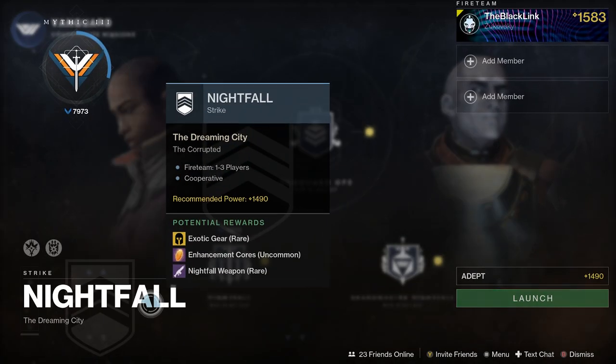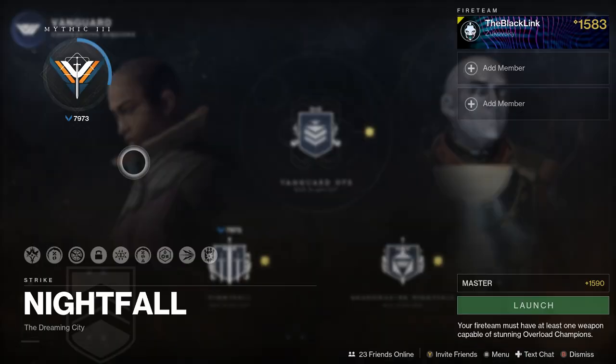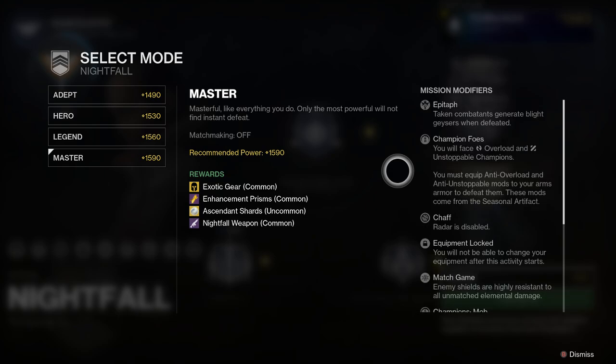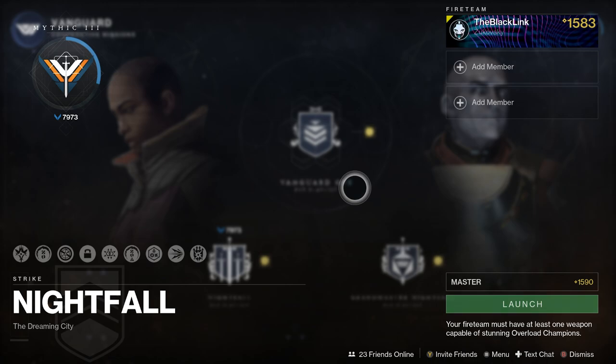For the Nightfall this time, it is The Corrupted. Rejoice — that should mean that Horror's Least is going to be the Nightfall drop this week. You can run this at higher difficulty levels to get a better chance at that Nightfall weapon, as well as Ascendant Shards and Enhancement Prisms. This is one of the longer strikes in the game, so if you're looking to farm Prisms, you might want to pick a different activity, maybe PvP, or wait for a better strike next week. If you're trying to get a decent roll on Horror's Least, it is a pretty darn good Pulse Rifle — this might be a good week to go ahead and grind.